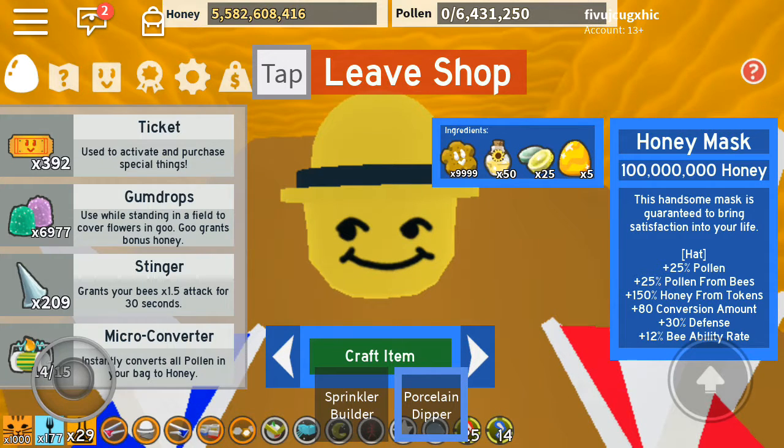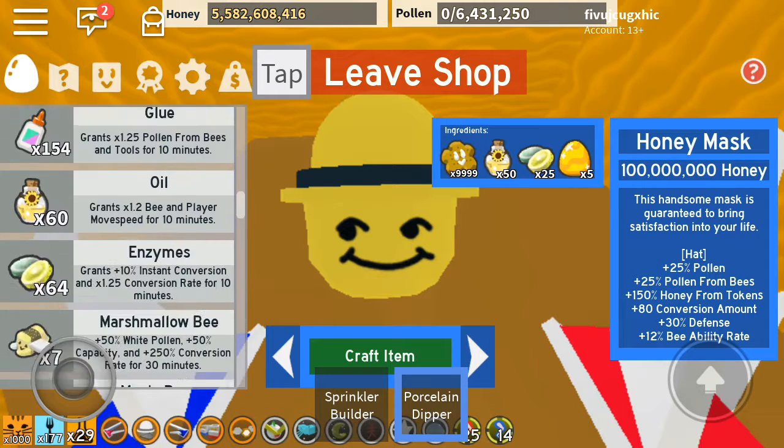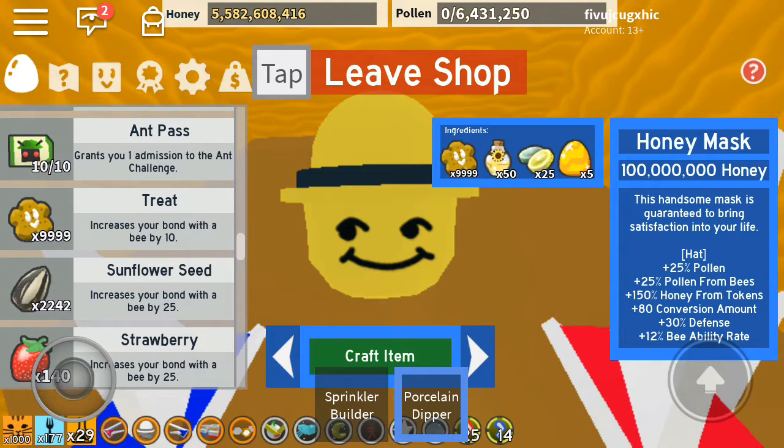Hi everyone, today we are going to buy this honey mask. I didn't really want to buy it because it's wasting my enzymes that I need for the demon mask, but I think I should go for it. It says here that we need 9,999 treats.